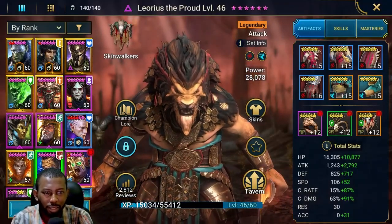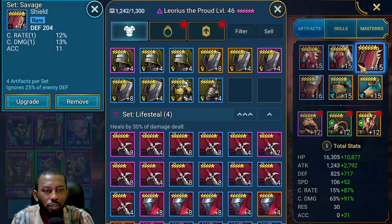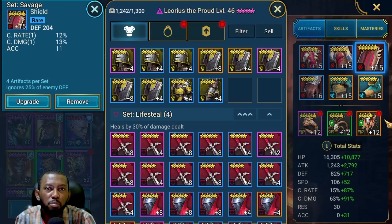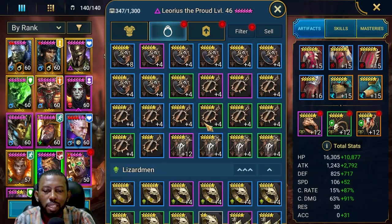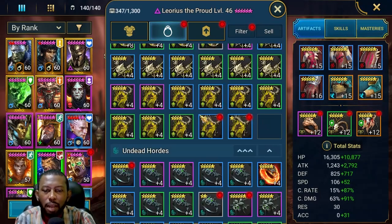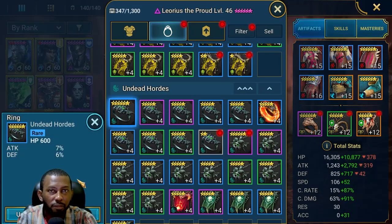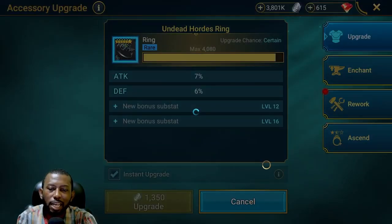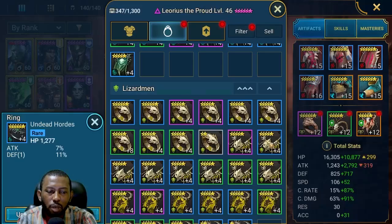If I tried to use 5 million silver to level gear to 16, I'd probably go broke. But using the 4-and-8 method, silver wasn't a problem in the first Artifact Enhancement and it's not a problem in this second one. Hopefully silver won't be a problem in the third Artifact Enhancement when Spider comes up either. We'll farm Spider for gear and silver, and I haven't done a gear cleanse for my Spider accessories yet.